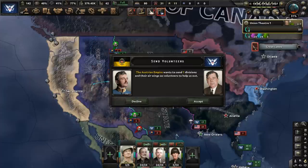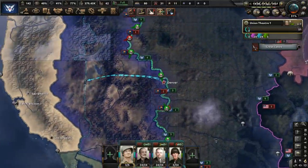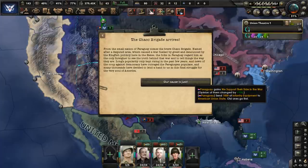We're going to keep an army on the border of the CAR, but our main target for the time being will be the Western Command Center, so most of our forces will be fighting them. Argentina is sending us troops, so is Illyria. Meanwhile, Paraguay is going to provide us with the Chaco Brigade — more the merrier is all I can say.